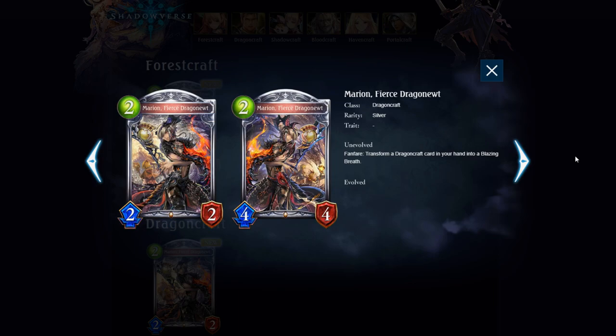Marion, Fierce Dragon Newt — Dragoncraft card, 2-cost 2/2. Transform a Dragoncraft card in your hand into a Blazing Breath. I actually really like this card a lot. If you're playing a ramp list or a late game list and you're going up against some pretty heavy aggro, you can play this guy and get a Blazing Breath, de-brick your hand a little bit, and have more tools for removal to get you to the late game that you definitely need to get to.